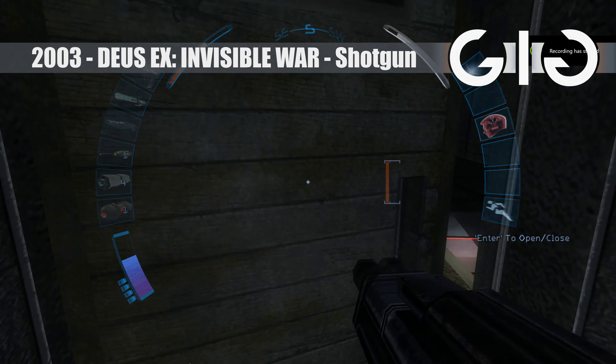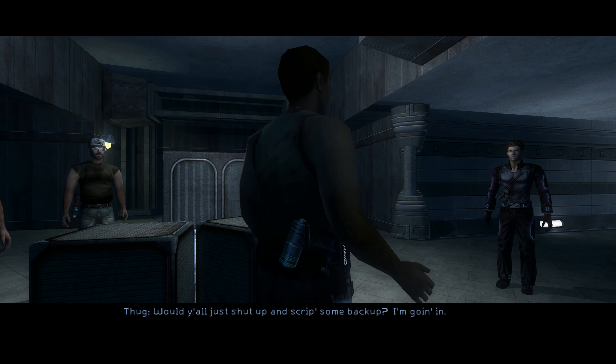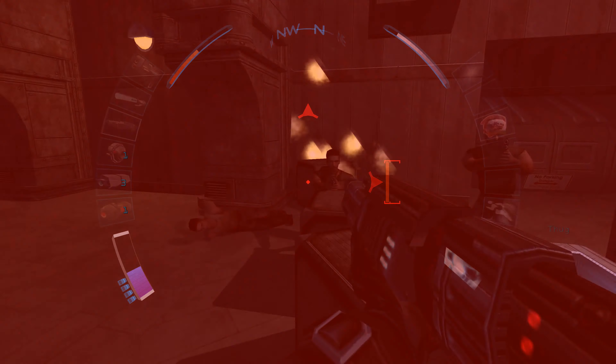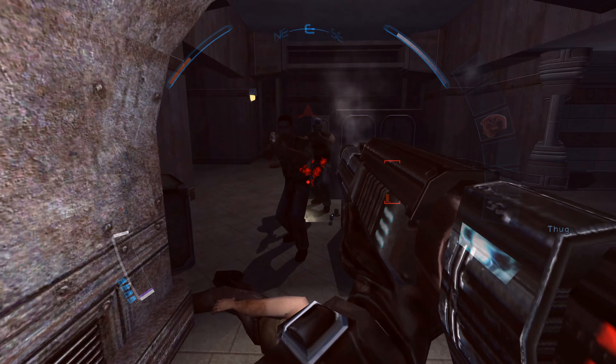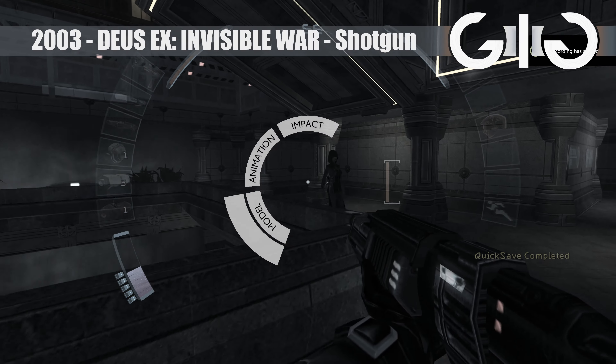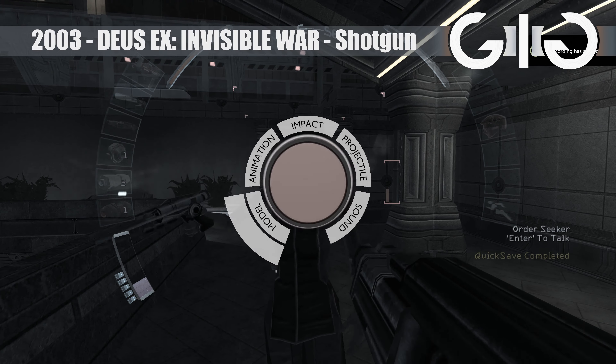The gun model looks alright and that's about it — everything else is way below par for a late 2003 title. Hang on, I remember enjoying this game when it first came out, so I must have used different weapons. The shotgun here is somehow worse than in the original Deus Ex; it's almost System Shock 2 bad. Enemies don't even flinch when shot point blank. Give this a miss — seek a higher power.